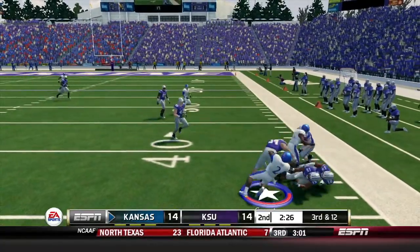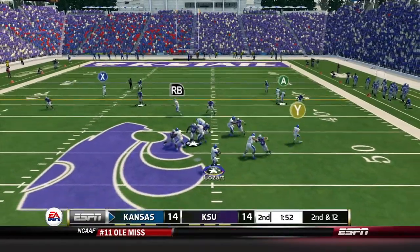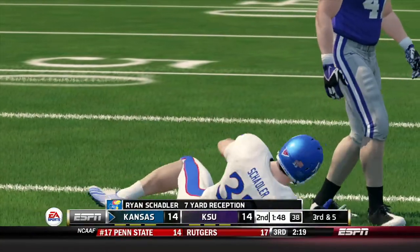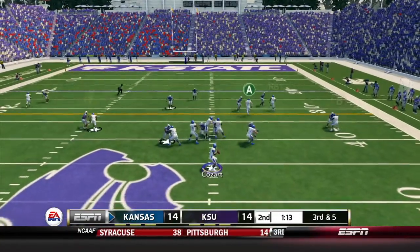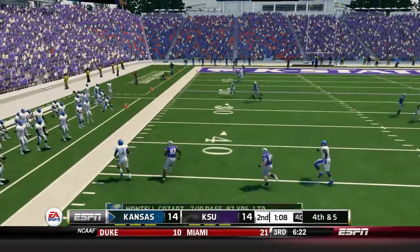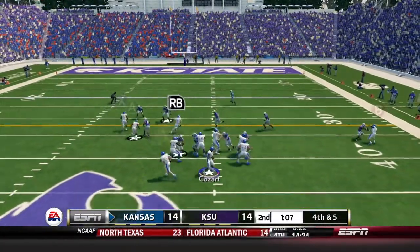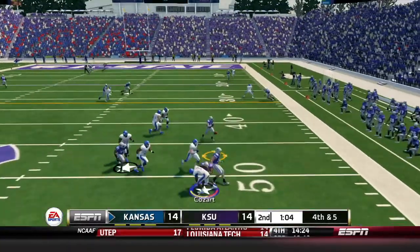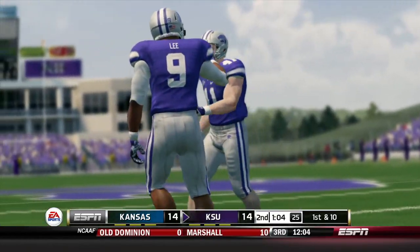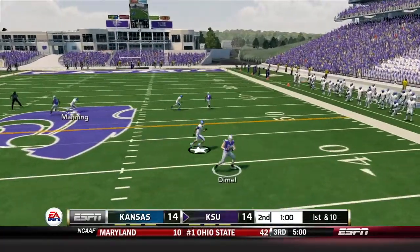Under two to play — second and twelve, Kozar drops back, finds Shadler on the angle route for seven. Third and five, Kozar scrambles left — pretty well contained this time. He gets around the edge but has a man coming, decides to throw it away. Going for it on fourth and five — Kozar scrambles, has nothing, throws it incomplete. Not good enough to punt but can't make a field goal from there — turnover on downs.